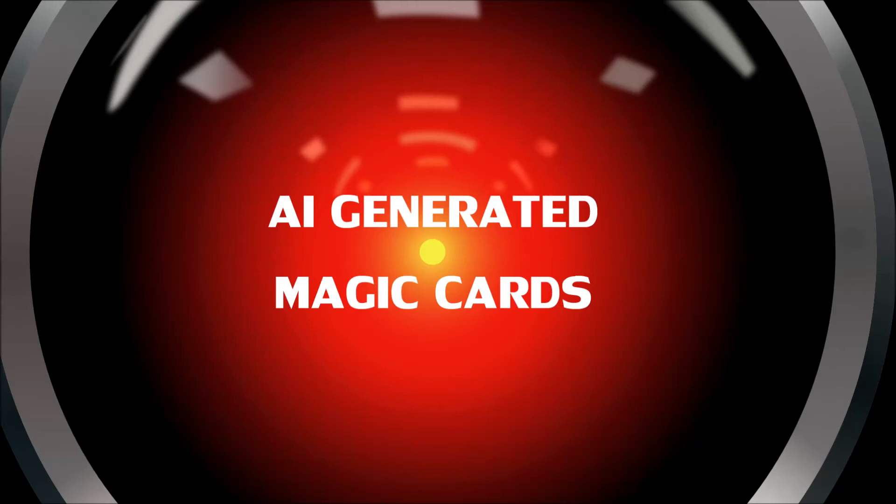There's been this RNN — recurrent neural network — going around generating cards for Magic, Hearthstone, and other card games. It wasn't designed for that originally, but people have adapted this network to do it. Basically, it takes the input from the cards you put in there and mangles them up, kind of mad-libbing them together to create new cards.